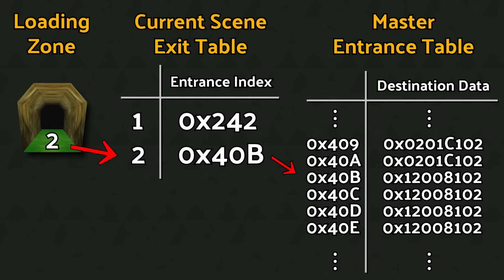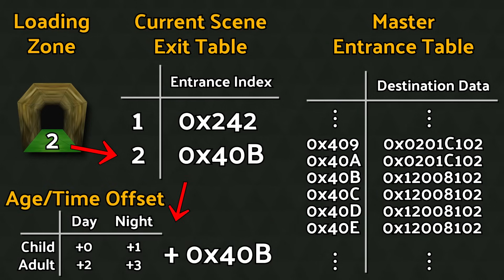Additionally, whenever a loading zone refers us to an entrance table index, we have to offset ourselves 0, 1, 2, or 3 further entries down the table, depending on whether we are child Link at daytime, child at nighttime, adult at daytime, or adult at nighttime, in that order.